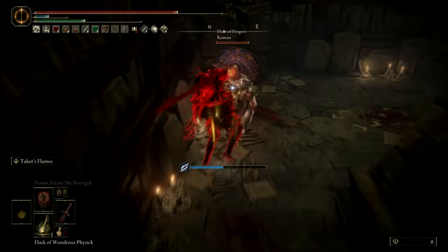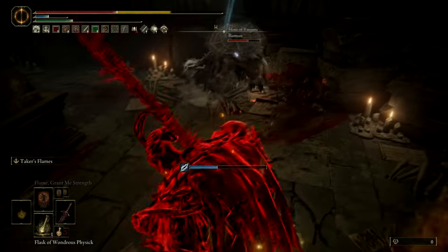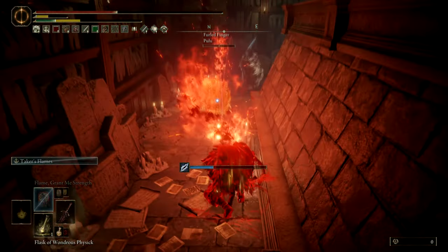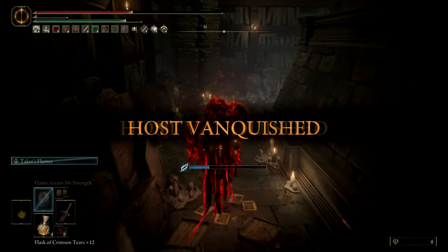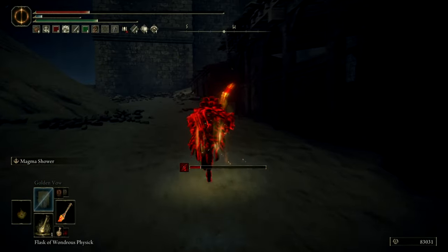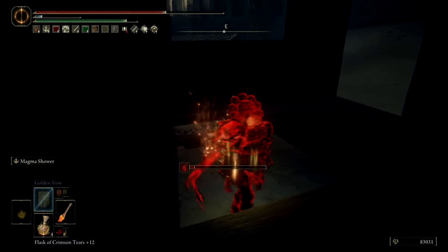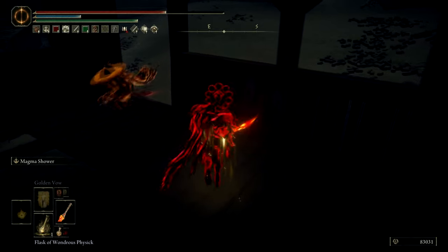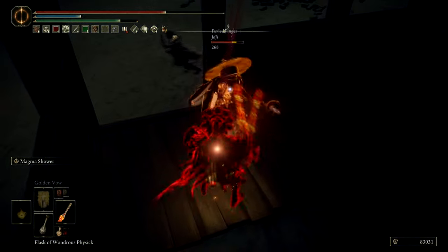It also hits like a truck since we are maximizing faith here. The enemies line up perfectly in a hallway just like we wanted and we get a beautiful double kill here. The other cool thing about Magma Shower is the lava pools that it leaves on the ground. In this case I have two chasing enemies, and if they stand on a pool you will see how much damage it can do.